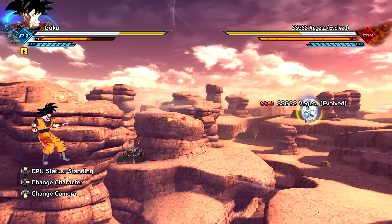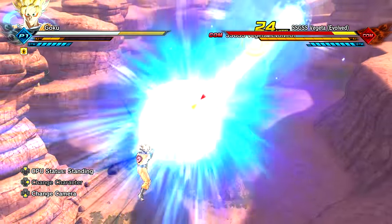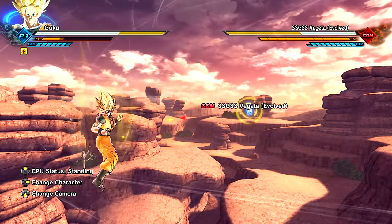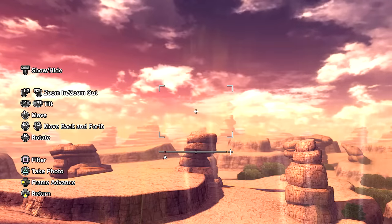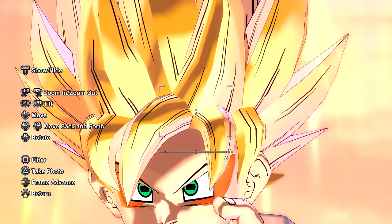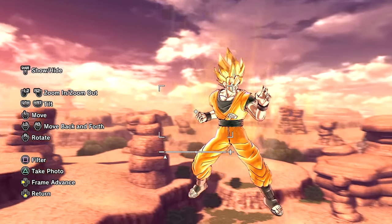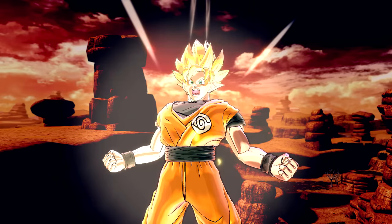Now for Super Kamehameha — hopefully this changes since I'm in Sage Mode. Look at my outfit! Oh my gosh, the eyes — the orange pigmentation is a lot more brighter! It is mixed with Super Saiyan with the green eyes as well as the Sage Mode eyes. We're actually in Super Saiyan Sage Mode right now! I love the gi color. Base form Goku in Sage Mode, now Super Saiyan Goku in Sage Mode — this is just amazing.